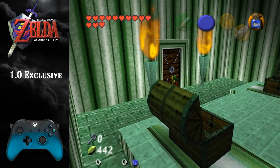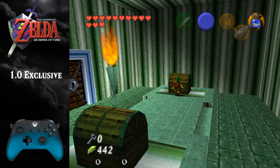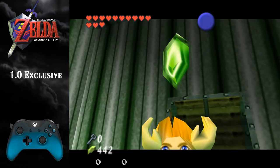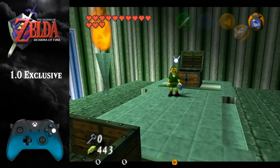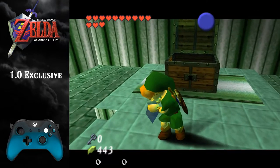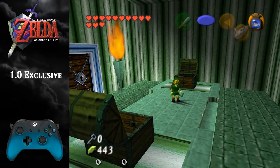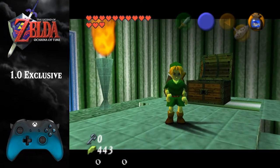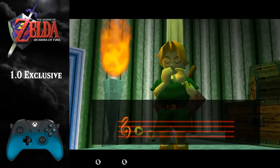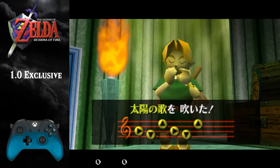We didn't get it. So, let's go on. We didn't get it again. So now you just do the same thing — dump your bottle, catch it, and then do ocarina items. I've found that it's best if I quickly roll my finger across the two buttons, like that.